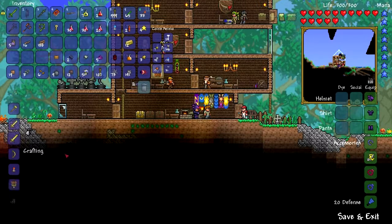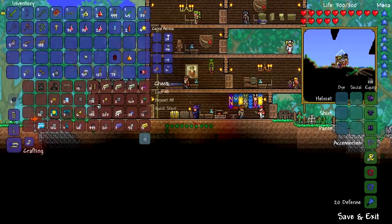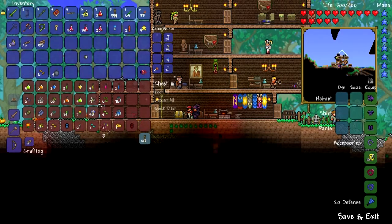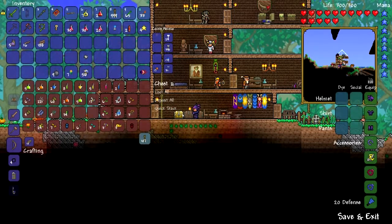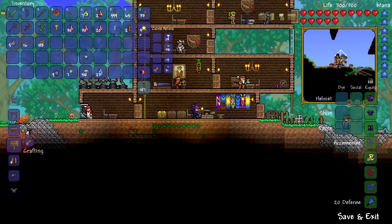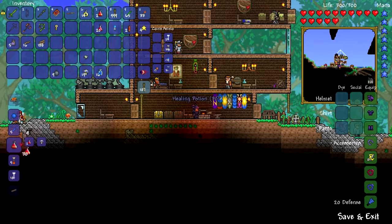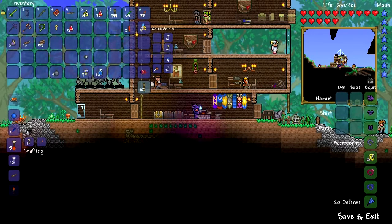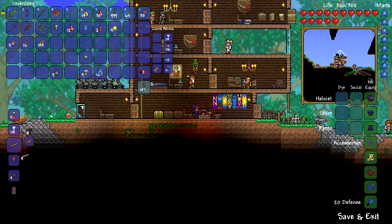Quick stack the gold bars - put the gold back because I don't need it right now. Red husk goes in the dye trader. I have seven daybloom and a bunch of glowing mushrooms, so let's make some shine potions. Let me get the bottles of water and make as many shine potions as I can. There you go - shine and healing potions, 30 of them! I can make even more - that's actually really nice. Got a bunch of healing potions, I think we're ready to go fight Skeletron.